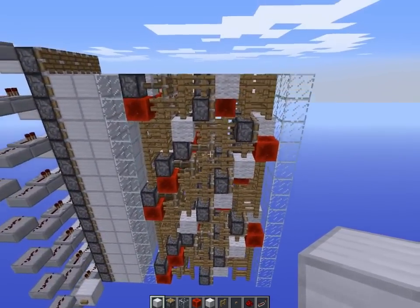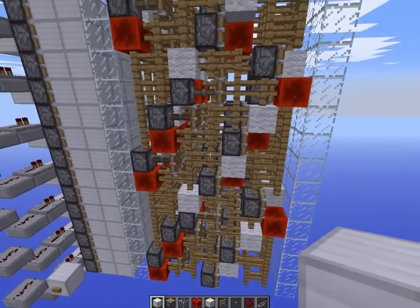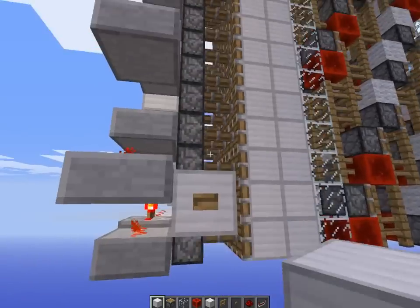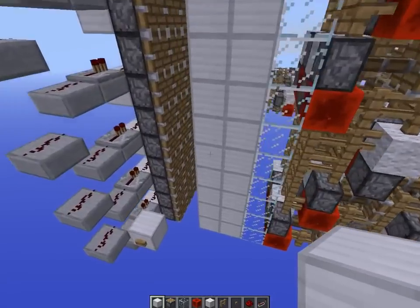So as you can see it's a veritable mass of piston, redstone and placer little blocks, but it all works together so that when I go over here and press this button twice, it moves up forward and press it again and everything moves up exactly as it's supposed to.